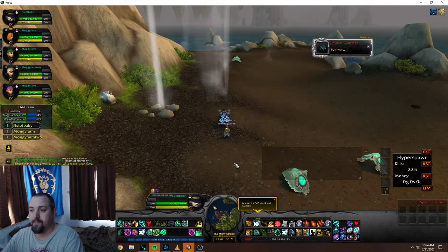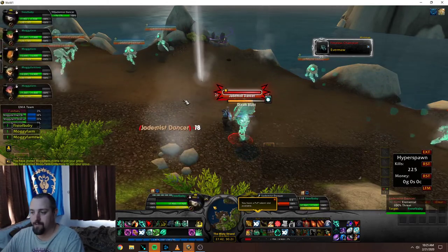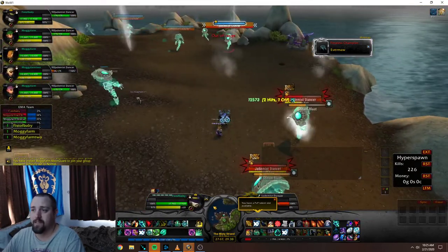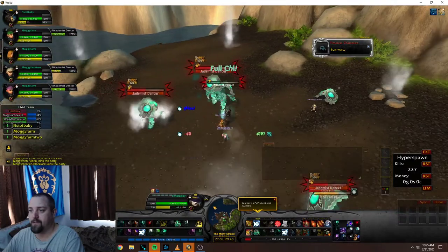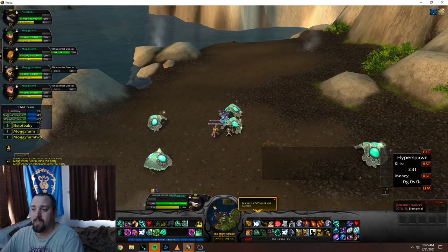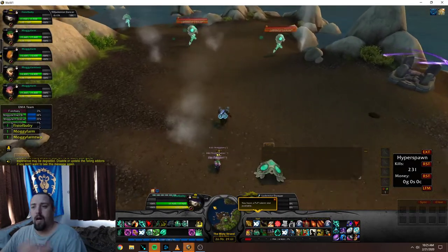While waiting for respawns, I use a macro to have everybody leave the group, then everyone leaves. I also have another macro to invite everyone back to the group. I clear them out on this realm, then move on — each one of these monks is on a different realm. This is really the only time I suggest having all your toons on different realms: for doing stuff like this or hunting down rares.